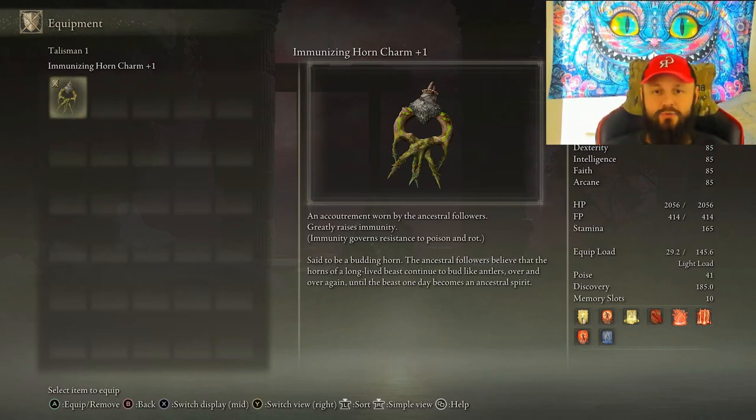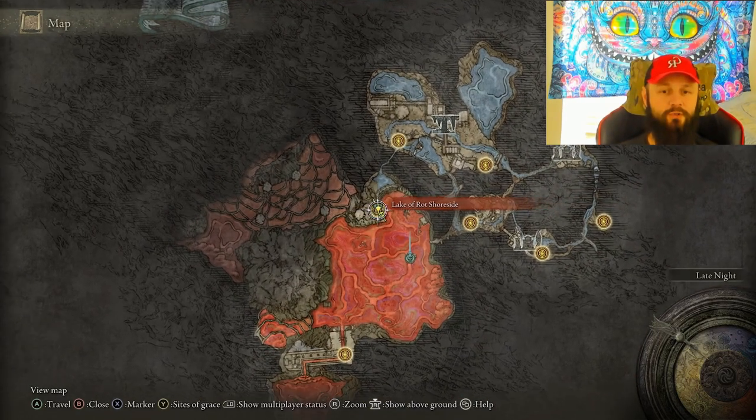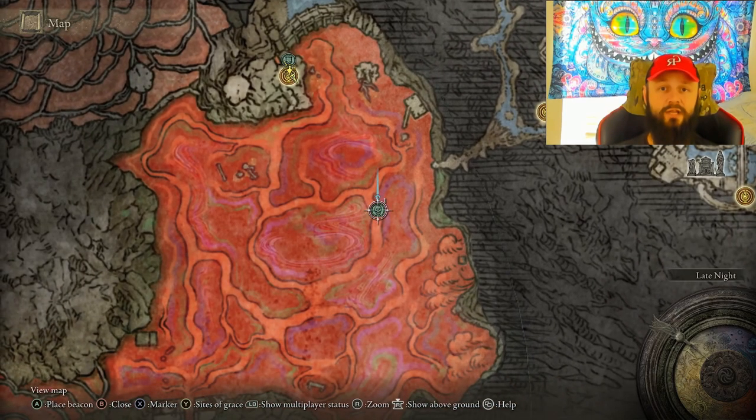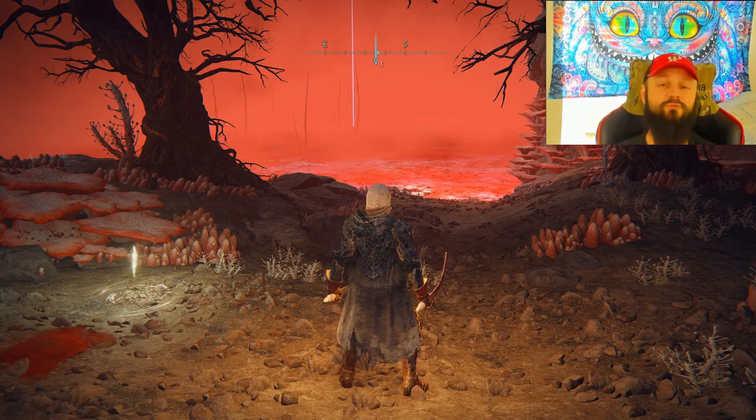What's up everybody, Cheshire here. If you're trying to get your hands on the Immunizing Horn Charm Plus One, let me show you where you can get that. You would need to come over here on the map — it will be underground — and we're gonna have to travel in this direction and go kill an enemy that has stolen your loot. For now, just follow me.